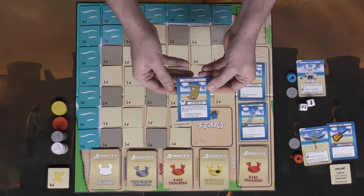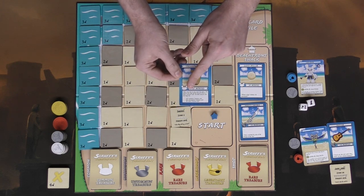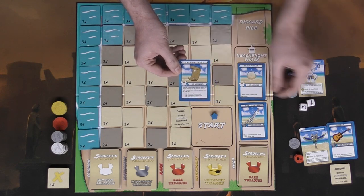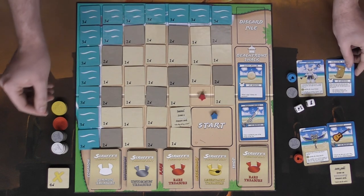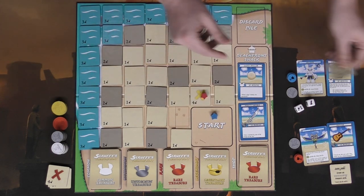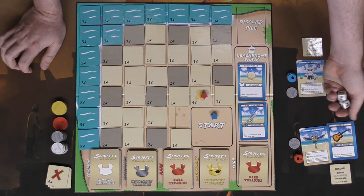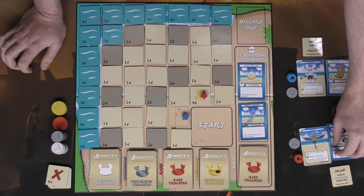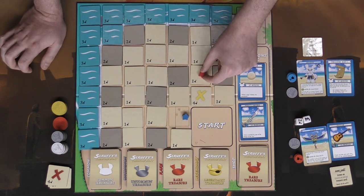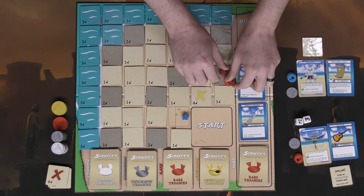The blue player rolls one and one, moves, places a token, flips the tile, and draws a common treasure. Some special cards, like the treasure map, say: place an X anywhere on any open dig site, and the player who digs it up draws a rare treasure card while all other players roll the dig die and potentially gain a treasure as well. We place the X on an open space and continue.